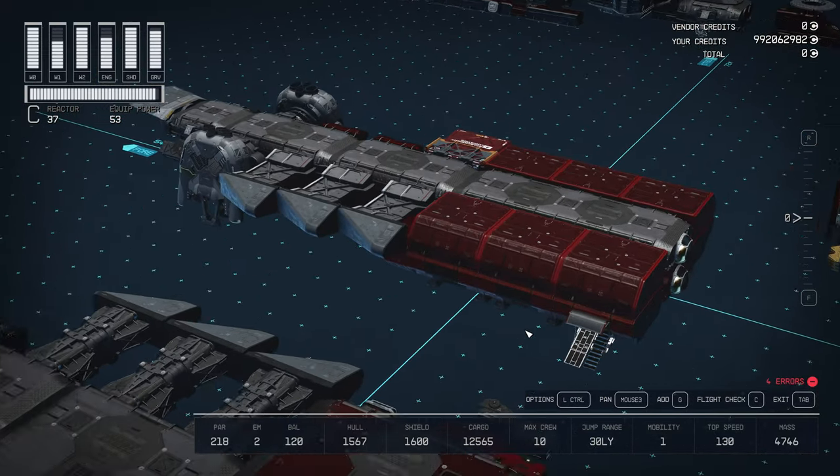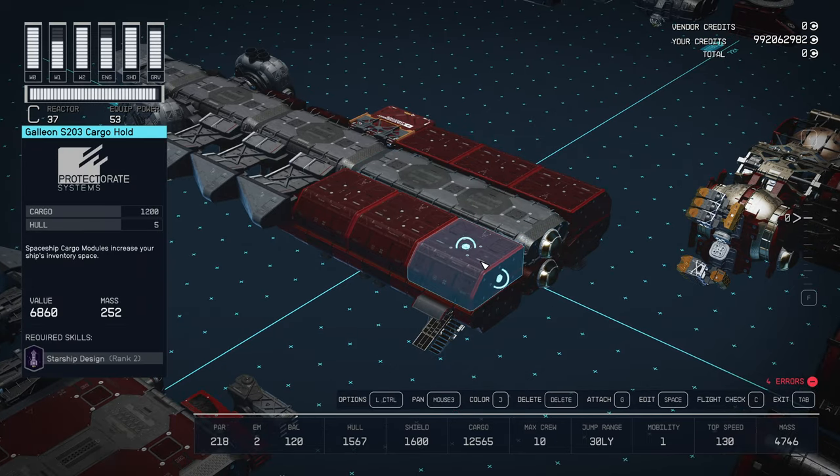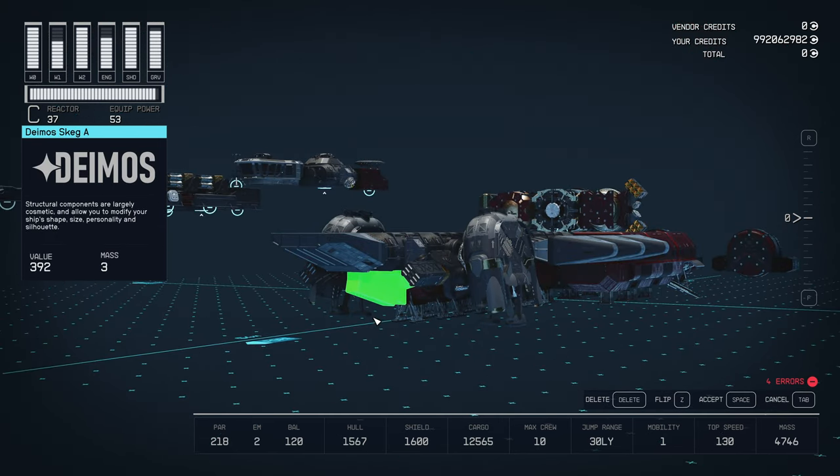Moving on to the next tier, we start out with a 3x1 hab of your choice, flanked by six Galleon S203 cargo holds. I usually like easy access to crafting tables, so I went with an Infirmary and Workshop with a single 1x1 piece for the midsection, and a Deimos Belly 4 making up the four-peak.